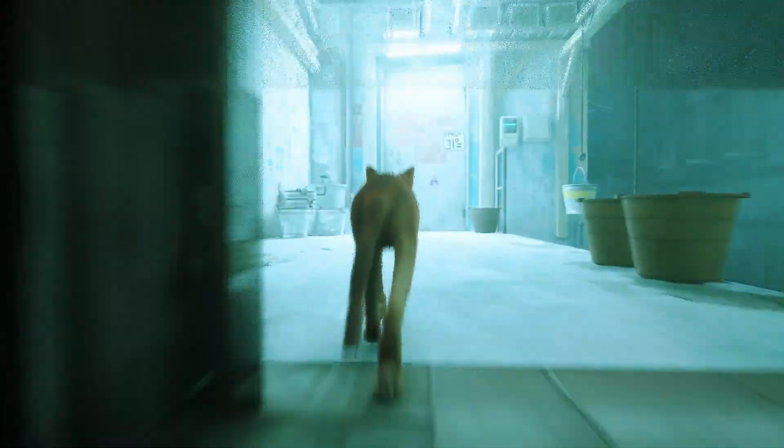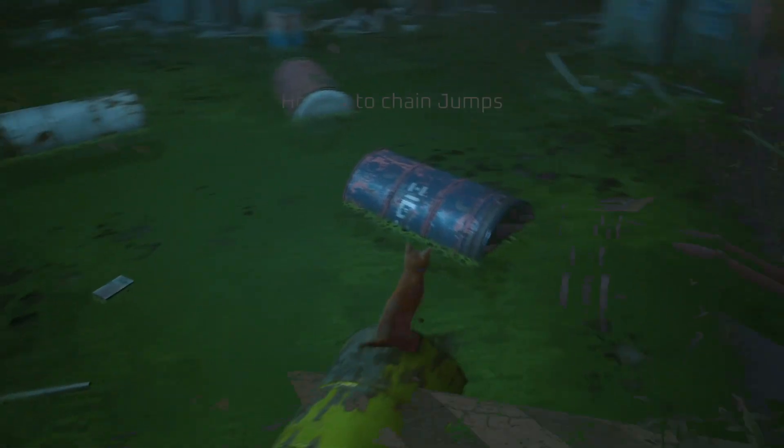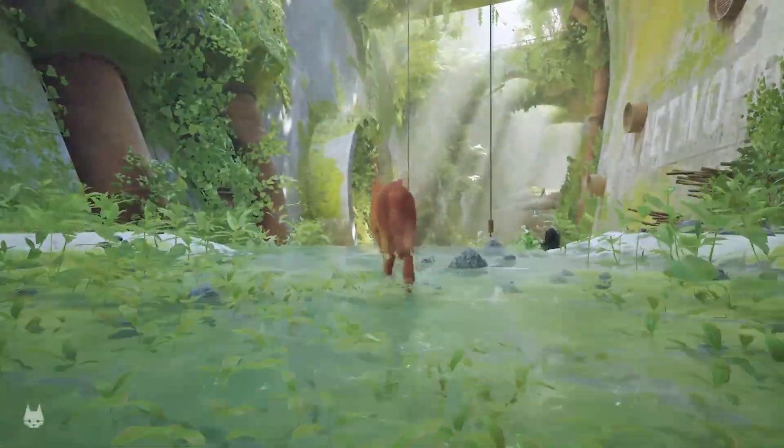The bulk of Stray's gameplay focuses on overcoming environmental obstacles and puzzle solving, with a healthy dose of platforming. Showing the game from the perspective of a feline has allowed Stray's developers to implement a lot of creative level design choices, which is one of the game's main draws.